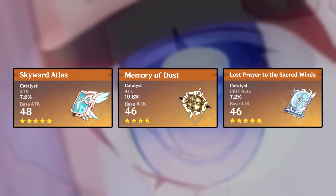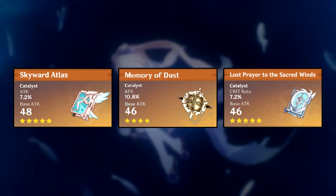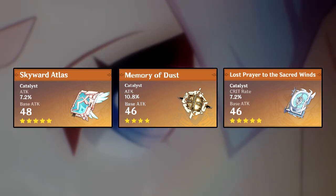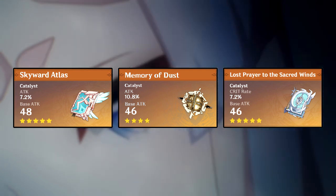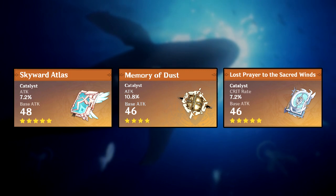Her next best weapon is probably the Memory of Dust — just make sure you're shielded to maximize damage with it. That won't always be the case with Kokomi teams since she's a healer and you usually don't run a shielder alongside a healer, but if you can include one, Memory of Dust is very good.